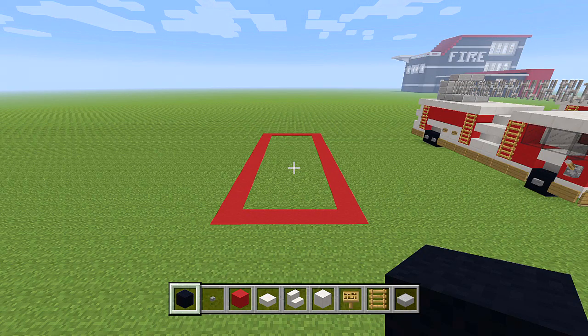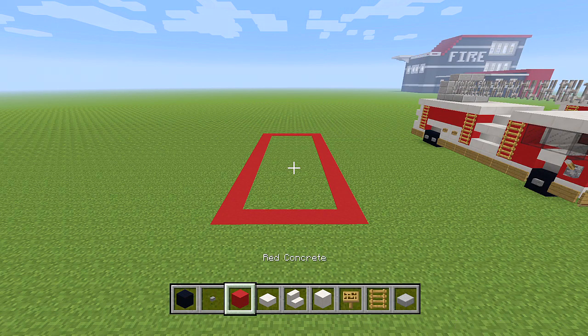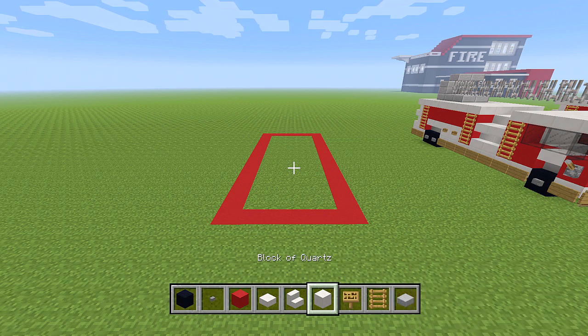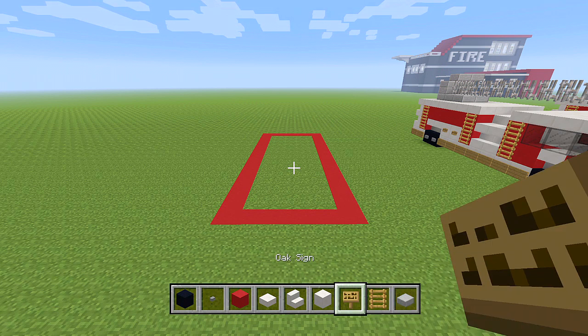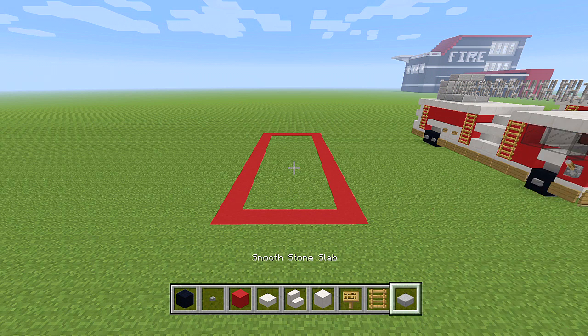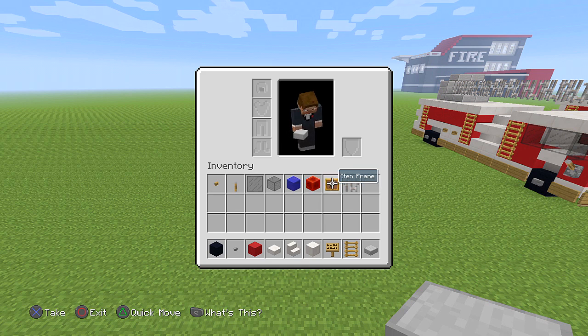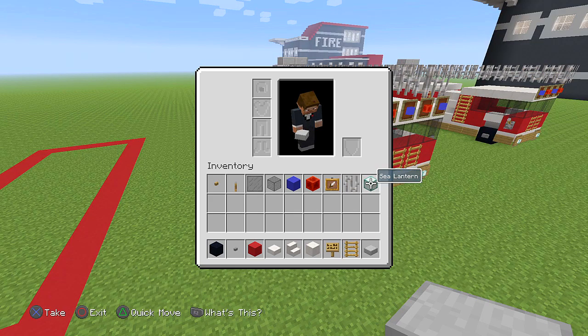You're going to need: black concrete, stone buttons, red concrete, quartz slabs, quartz stairs, blocks of quartz, oak signs, ladders, smooth stone slabs, oak buttons, levers, black stained glass panes, black stained glass, blue concrete, blocks of redstone, item frames, iron bars, and sea lanterns.